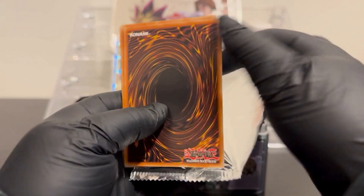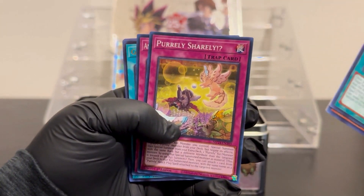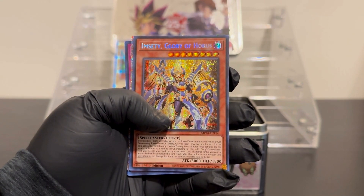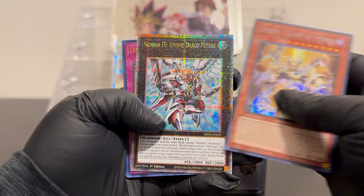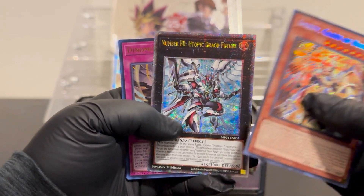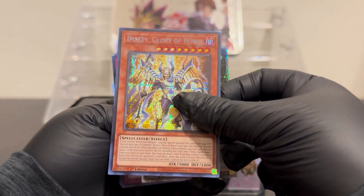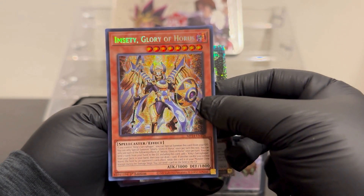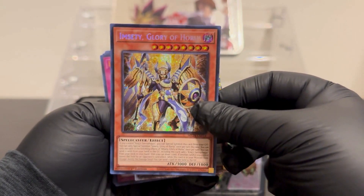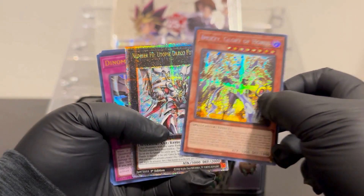All right, final pack! We've got a Card Scanner, another Bio Insect Armor, Galaxy Hundred. Oh, is this — I think this is one of the bigger hits too! And then we have Number F0: Utopic Draco Future. I'm going to sleeve both of these because I believe this is one of the top hits of the set. I can't believe we hit this one — that's crazy!